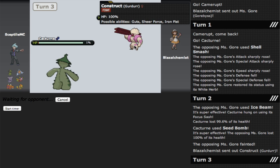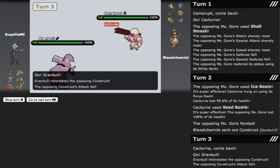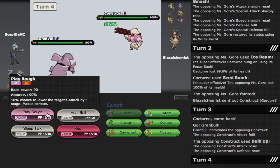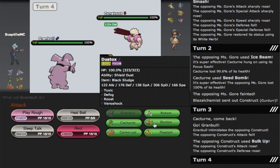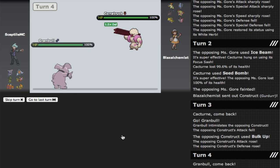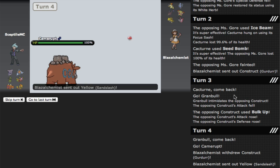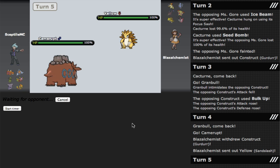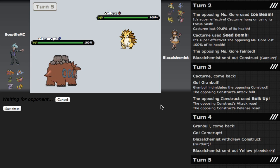I do have the Dustox as well, which does surprisingly work against Gurdurrs. He's probably going to switch — I'd say it's Sandslash. I'll switch into Camerupt. Yeah, Sandslash is here — he thinks that's a bad switch. If he's running speed I'm fucked, but I'm still going to go for Eruption, fire it off. This is going to do a hell of a lot of damage. And it's going to OHKO. He's going to go into Vivillon.